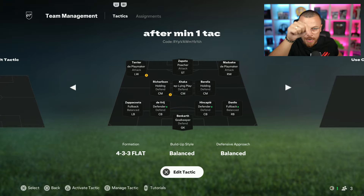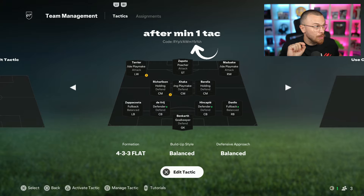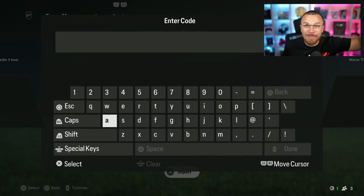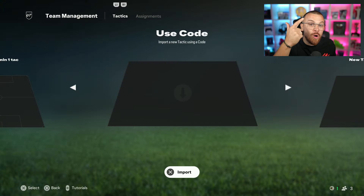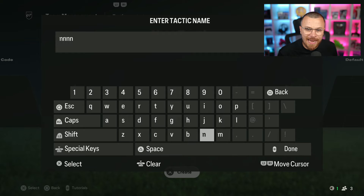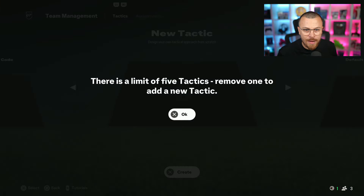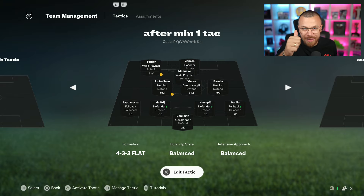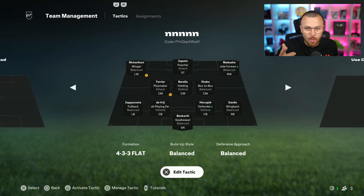Now take a look at the screen — do you see the code under my 'After Minute One' tactic text? This is the code you can copy and paste. If you like my formation, tactics, and instructions, in the next menu use 'Import a New Tactic Using a Code' — just copy-paste the code and you'll automatically get my formation and tactics. This is a brand new feature in FC25. You can build one more using a friend's tactic code. There is a limit of five tactics — if you're at the limit, remove one to add a new tactic. You can use up to five tactics from the D-pad button of your controller after minute one.